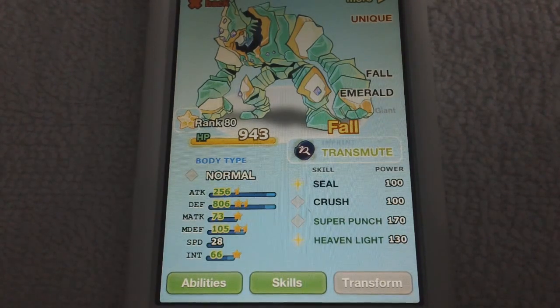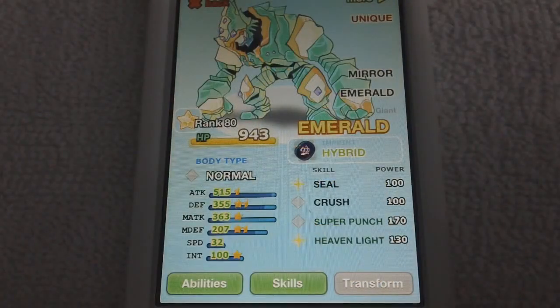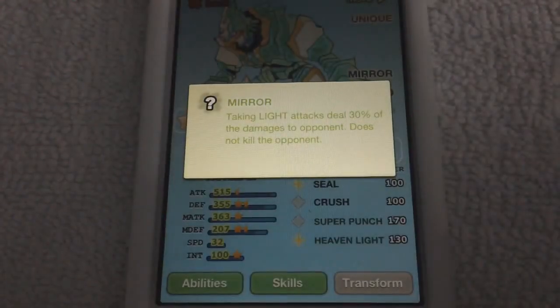The next one is a hybrid build. This build is a little bit more techy — it uses strong offense to hit hard with the super punch, and also because of the hybrid, can use light attacks to kill the dark guards. This build covers a lot of bases and depending on which empowerment you choose, it could cover even more.